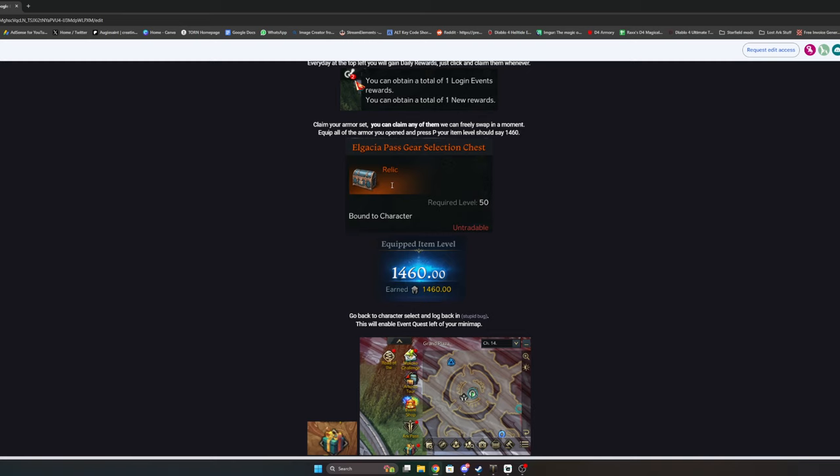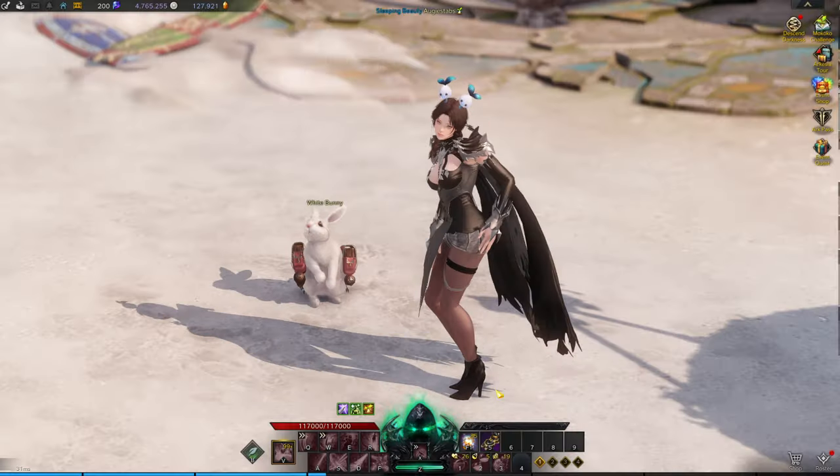When you open your gear selection, you'll be at 1460 item level. It doesn't matter hugely which gear set you pick, but as a basic guide: Entropy is for positional classes — front attack or back attack. Hallucination suits crit-based classes with high crit rate. Salvation is for classes that go for speed, and Nightmare set is for many DPS classes that use MP.